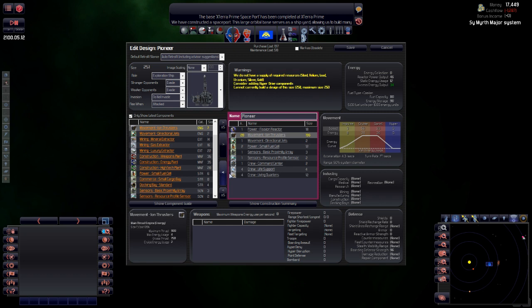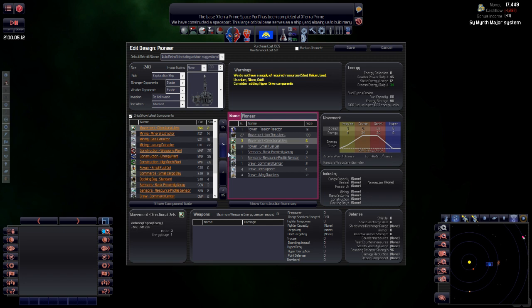Now we're back within limits. The crew speed is 51, sprint 31. Do we want directional jets? It would be handy to be able to turn around a bit faster — see the turning degrees, 10 degrees per second.